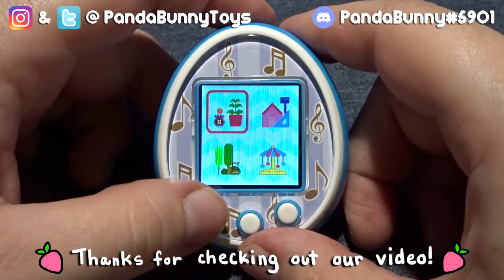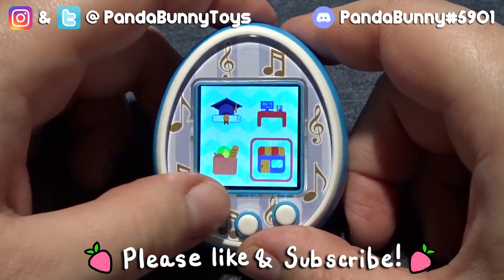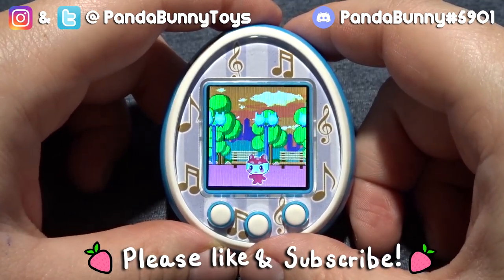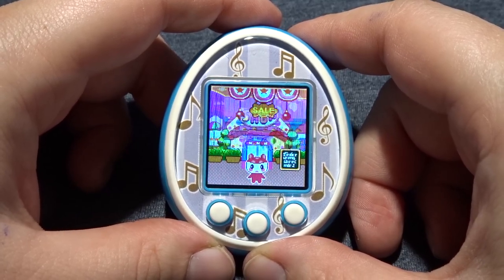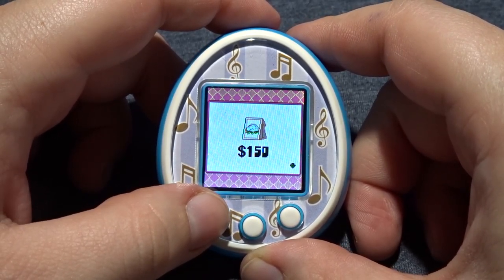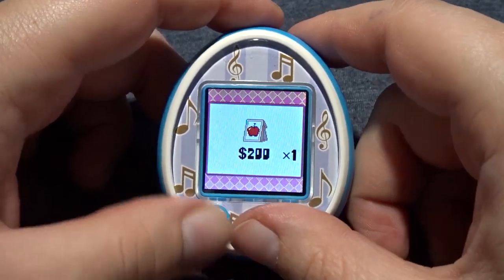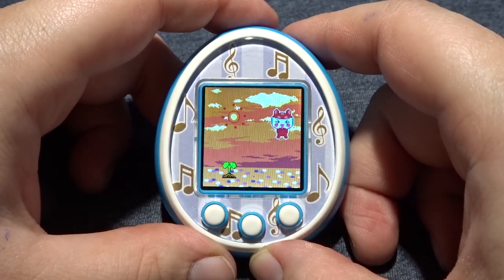Hey everyone, welcome back to my channel and welcome to part two of my Toma Pet let's play. In part one we left off on day two selling some of our vegetables. Today is still day two and we're about to head back to the gardening store for more supplies. I'm not sure how many coins I have left, so let's go with a couple of apple seeds.